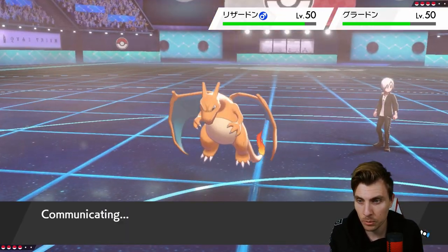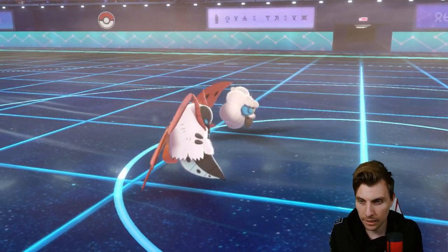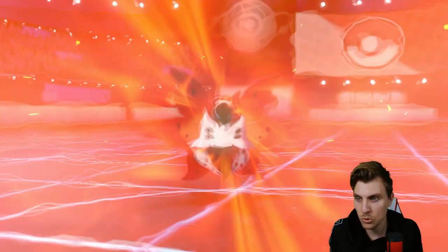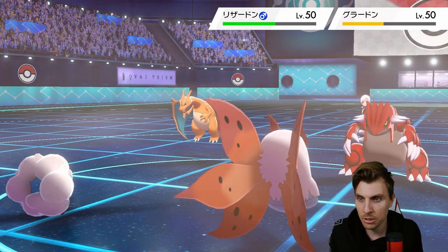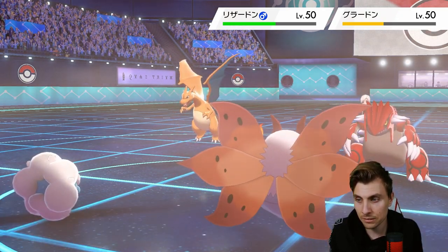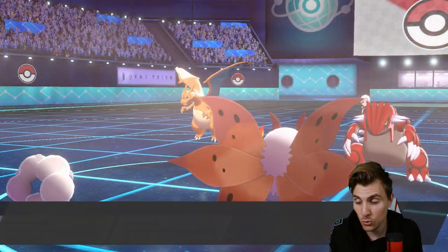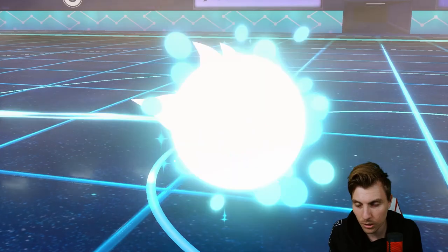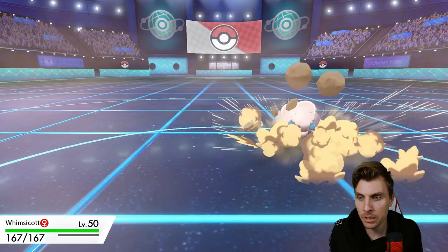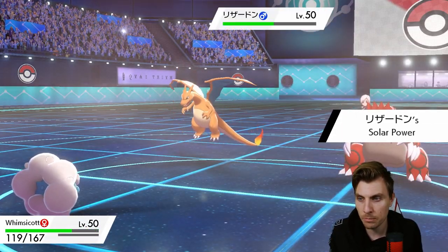It's going to be a hard sweep after this, but we get a Heat Wave off — hopefully it hits both targets this time, which it does, boosted by the sun. Get some nice damage onto Groudon, take it down to 50%. Take a Heat Wave in return. Whimsicott avoids it, so it's going to be able to stick around another turn — that's huge for us. A Rock Slide comes out from the Groudon, but Whimsicott is pretty bulky so we take those attacks better.